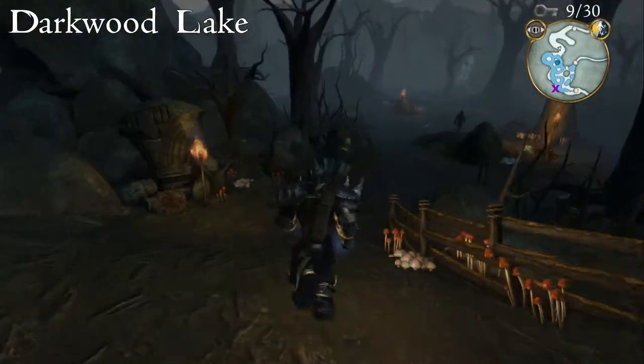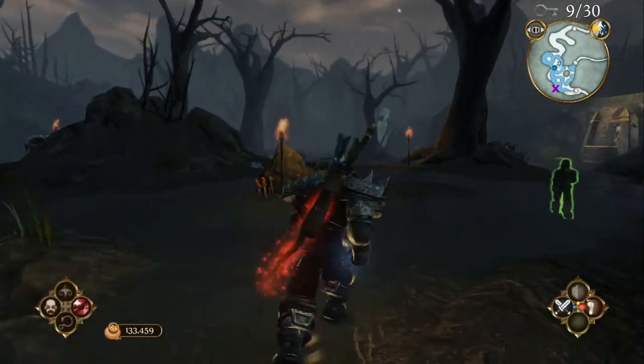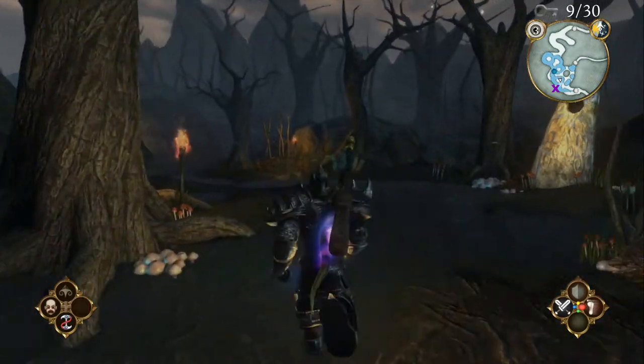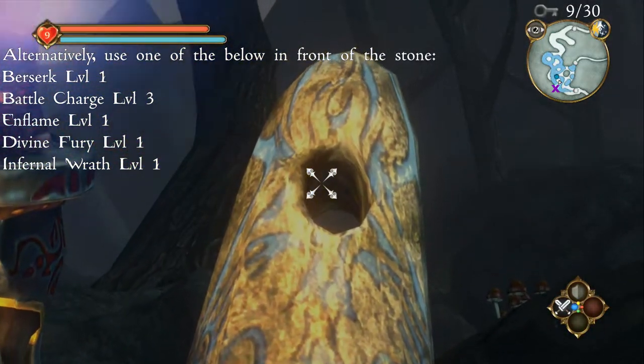Entering Darkwood Lake from Darkwood Marshes, if you head down the path and then go straight ahead, on the right hand side you'll notice a focus stone. If you use your bow and shoot into the hole at the top of that stone the key will fall out. Alternatively, use one of the spells listed on the video.